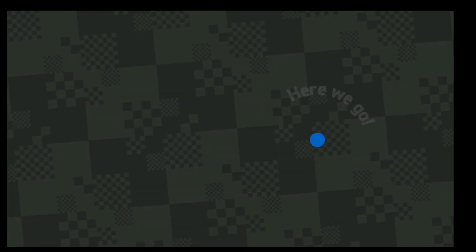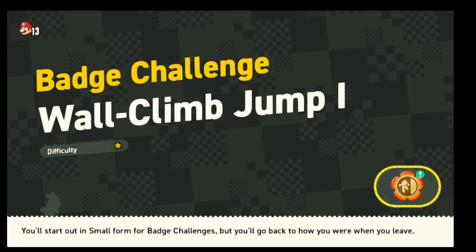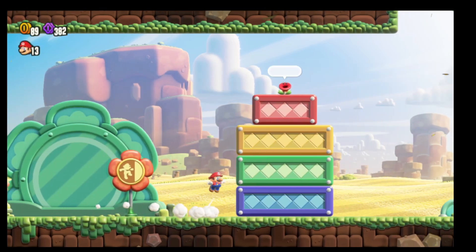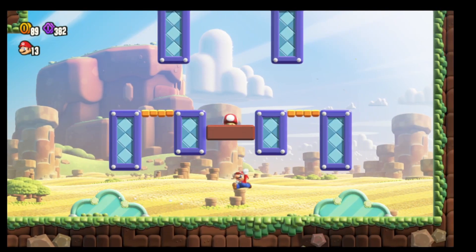This level is going to have three flower coins and one wonder seed, and it is going to be based on the wall jumping technique. For me, I'm going to press Y and jump — a lot of sprinting involved.